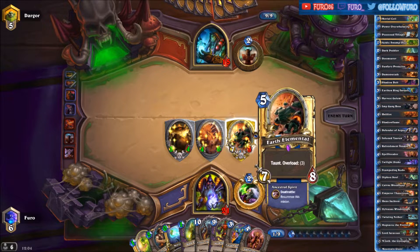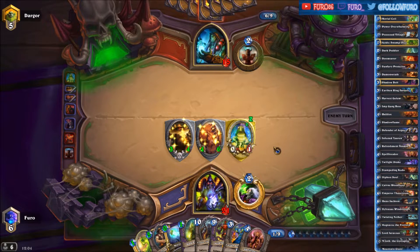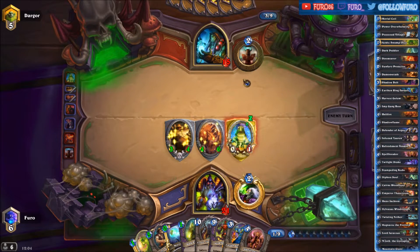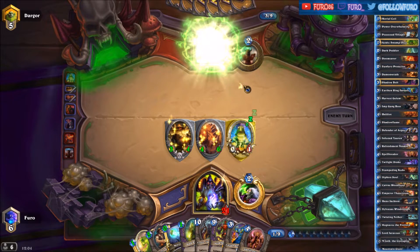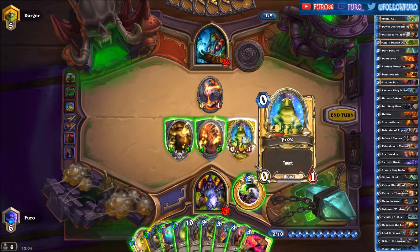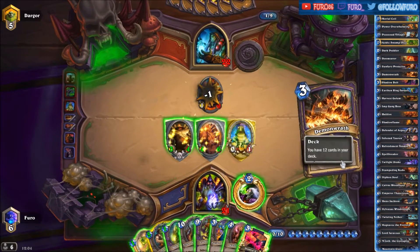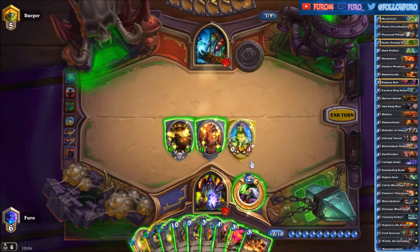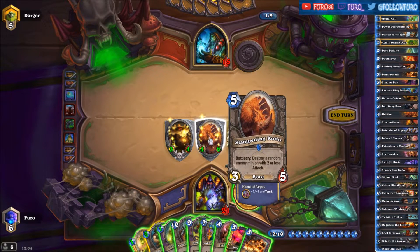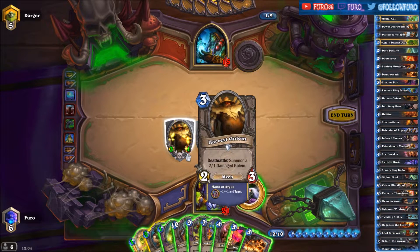It doesn't look too good for him. He's axing it — a bit afraid there. The Healing Wave will bring him back to only 22 life. Let's play the Mortal Coil, get another card, and hit him for seven more. We need to play a minion — might be wise to play the Jaraxxus now. He has six cards in hand and it's unlikely he can hit us for 15 — we still have three taunts on the board, so he needs to clear them first.